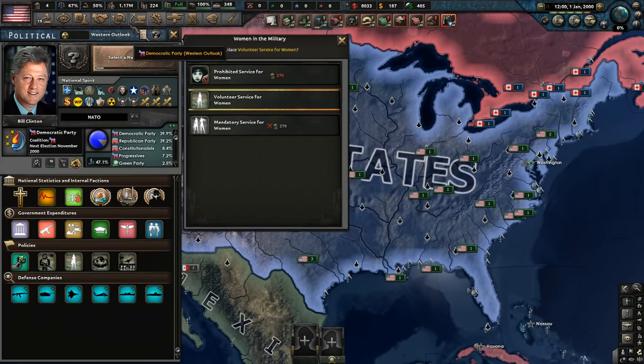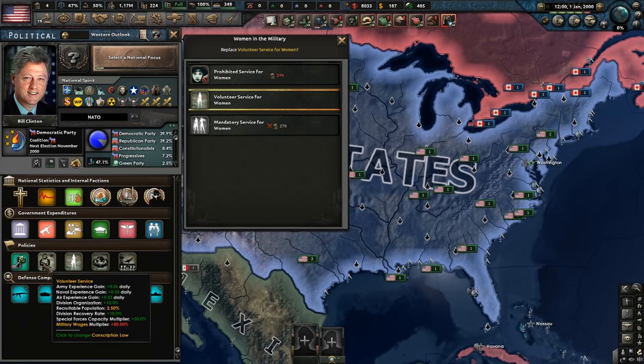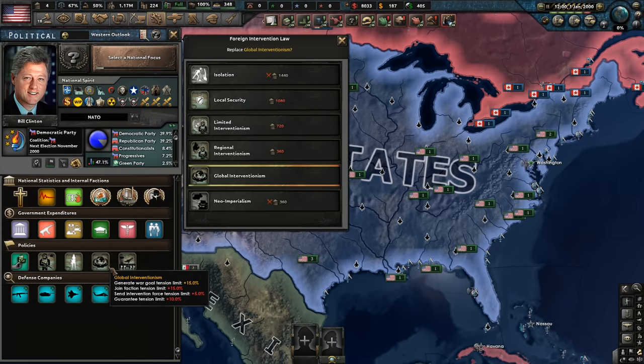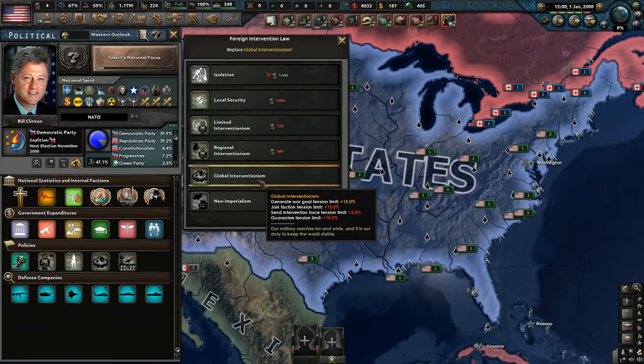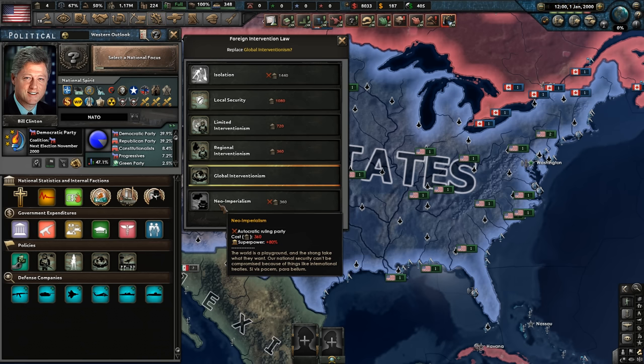Volunteer force-wise, we've got 1.1 million manpower. We're moving away from mass assault doctrines and mostly focusing on air force capabilities, small specialized forces, individual units, tanks and stuff. We probably don't really need to install the draft. Global imperialism is good — if you want to play a United States campaign and start war-decking countries left, right and center, like Canada or Mexico, I'd recommend neo-imperialism, though you do have to change the ruling party to autocratic.